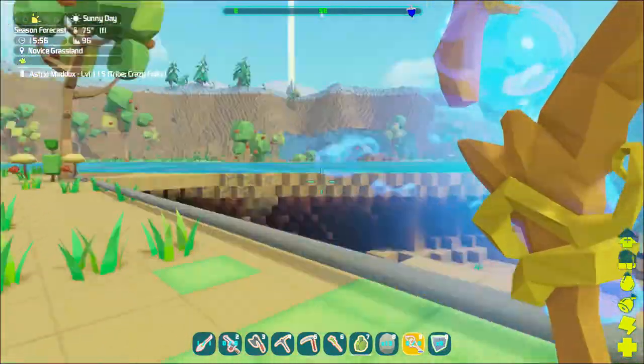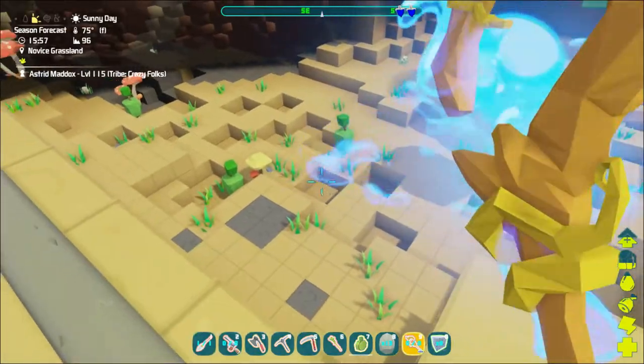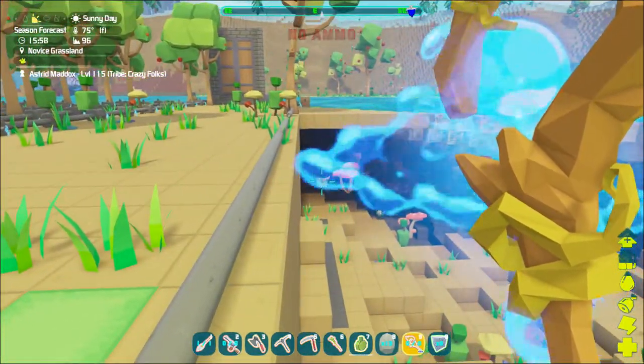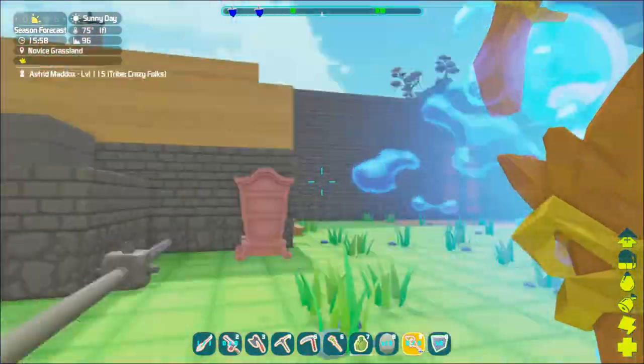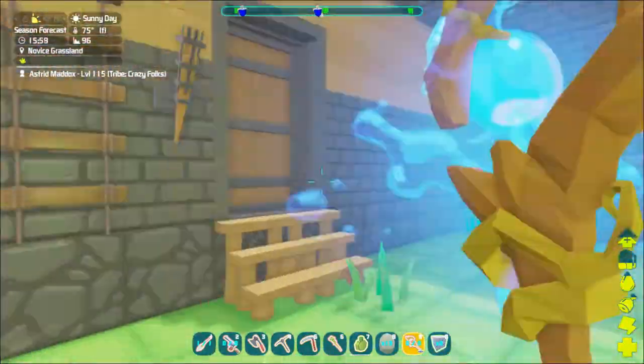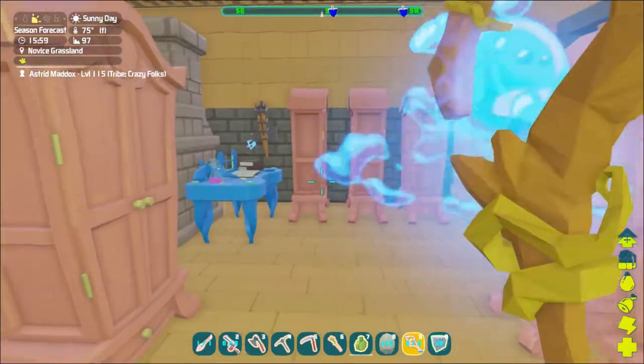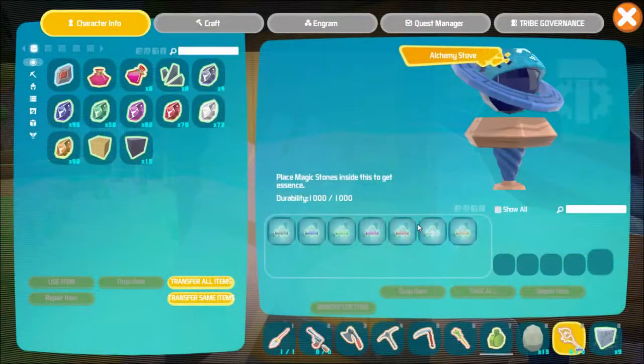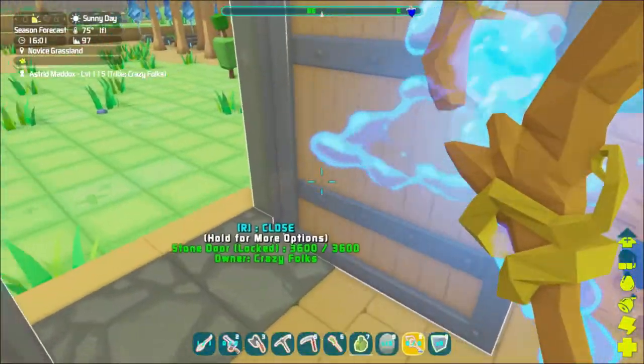I put water magic on it, so I guess that's water magic. Let's see if this works as a weapon first. Each one is a shot - oh, that sucks. So is this not useful for mining?